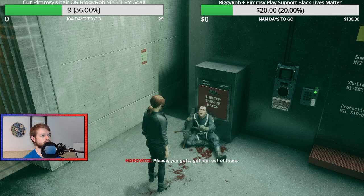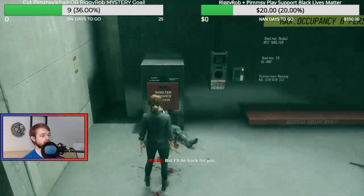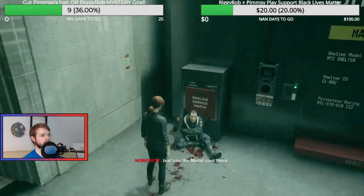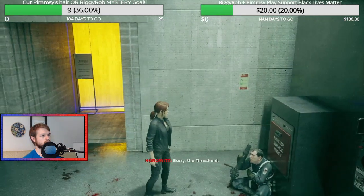You gotta get him out of there. I'll be fine. Really. Root can patch me up later. Fine. I'll be back for you. I damn well hope so. Please don't bleed out on me. Just put the motel court there. It should get you into the Clocks — sorry, the threshold.